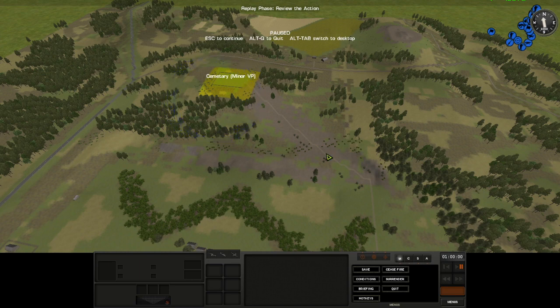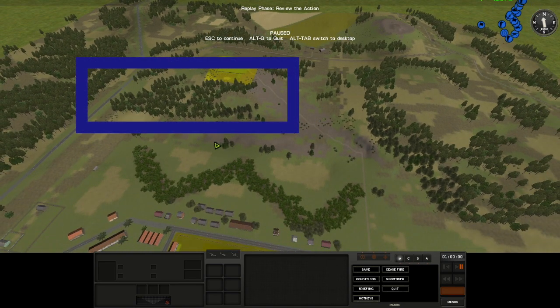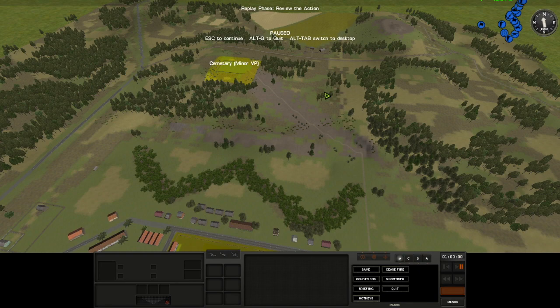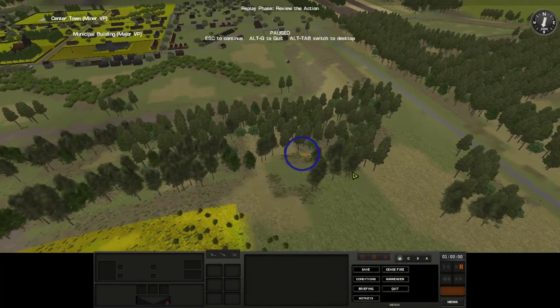My side of Cemetery Ridge is much more open. This is a key piece of terrain that I think he's going to use to try to push me off Cemetery Ridge and get visibility to my side of town. So I did set up a TRP on the back side of these woods.